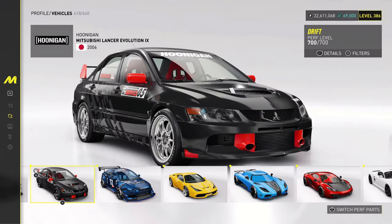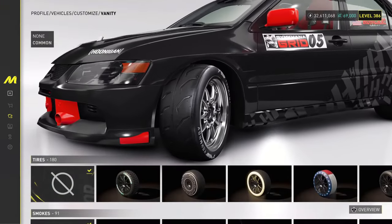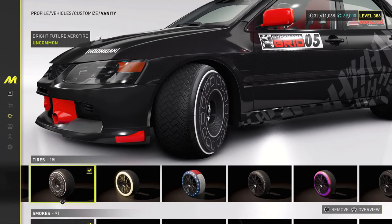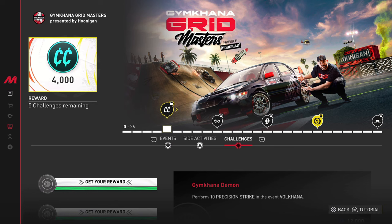For the final challenge, equip a tire vanity to the Lancer. Just head into your vehicle's customization, add any of your tire vanities, and it will be completed. Overall, the challenges for the Grid Masters playlist were honestly quite simple — I managed to get all of mine done in around one hour and 45 minutes. If you have any questions let me know in the comments below.